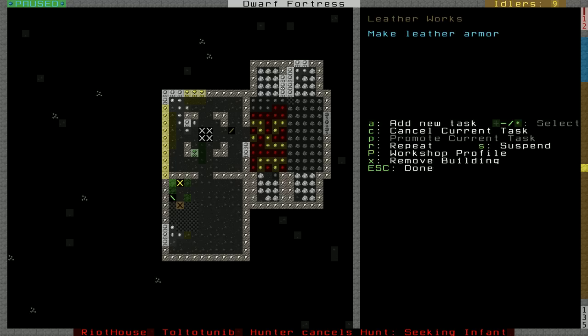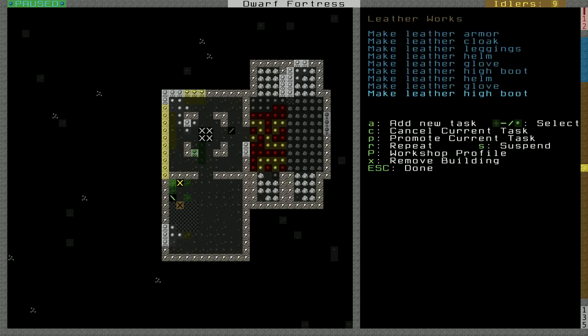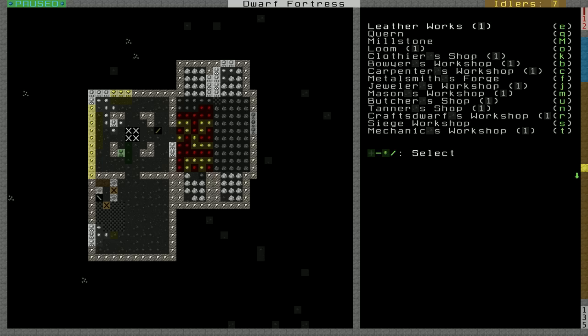Alright, so let's go and make some armor. Cloaks, leggings, helms, gloves, high boots. And then we'll make some more helms, gloves, high boots, and then some more helms. So they'll get to work on that, equipping our men and women — our dwarves and dwarfettes.